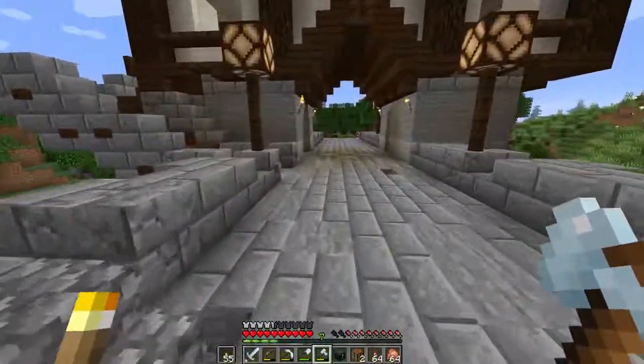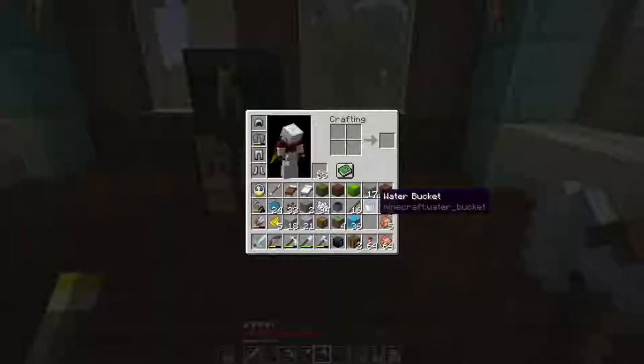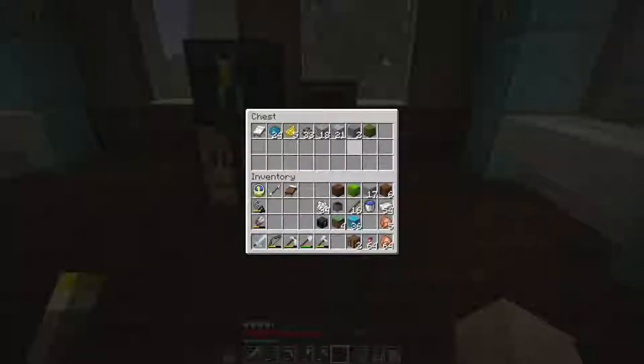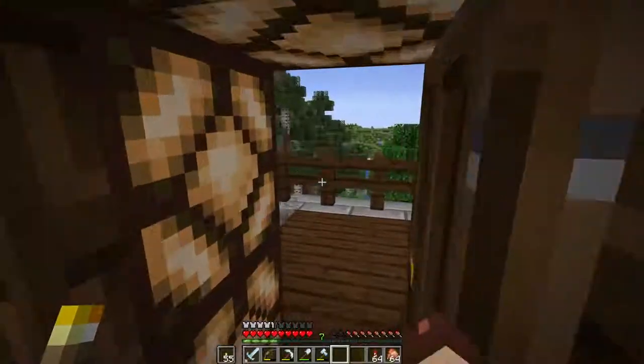The inside of this has a bunch of interior design things involving banners and stuff, and I really don't feel like tackling that today. So we're gonna put the bed in there, the dyes are gonna go in there, and all of these banner and dye related things are going to go in there. The shulker boxes round out — now I feel like I'm back to normal.